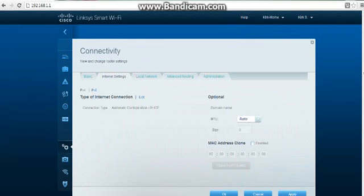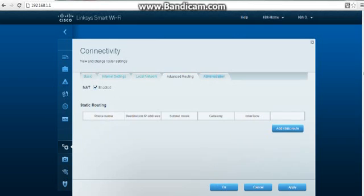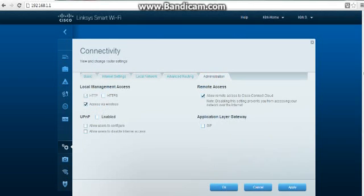My connection type is automatic configuration DHCP. I don't know if that affects anything. It's all set up. I can't really change any of that. NAT — disabled, disabled. Everything looks all set up.